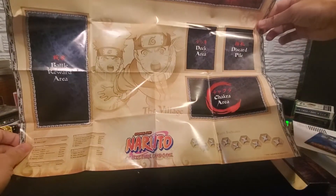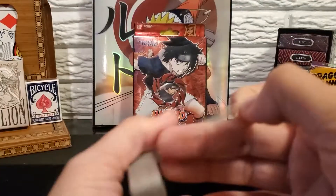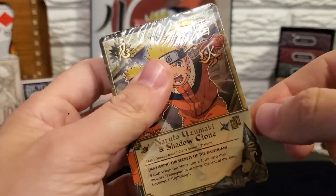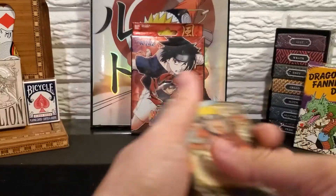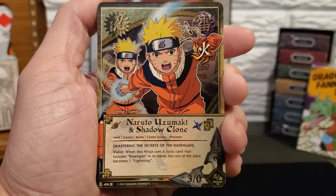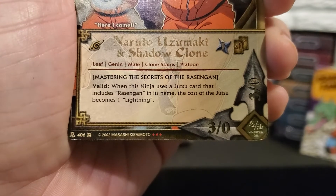This has the Naruto cover art for the game mat. Starting off we have Naruto Uzumaki and Shadow Clone. It is a super rare of the starter deck, signified by the 3 red dots.